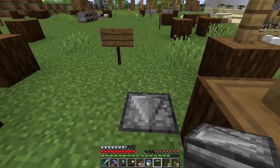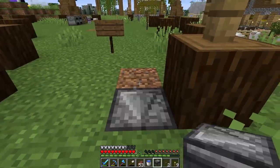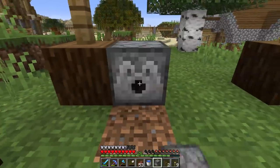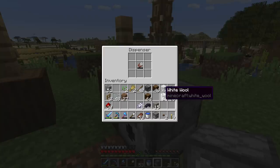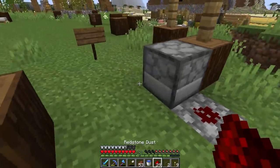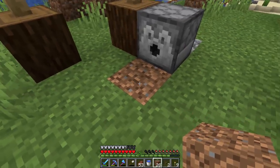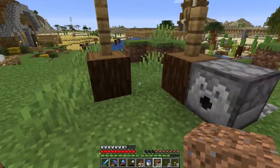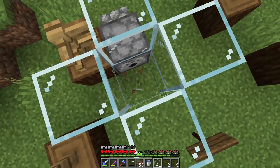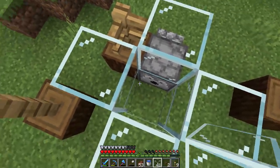These machines are really easy to build. First, place an observer looking at the block the sheep will be standing on. On top of the observer facing the same direction goes a dispenser. Inside that dispenser goes a pair of shears. Finally, right behind the observer place a block and put a redstone dust on top of it. Every time that block updates the dispenser will be activated. When the sheep eats the grass block, the wool regrows on the sheep, the dispenser shears the sheep, and the wool is thrown on the ground. We'll run a minecart system underneath to pick up the wool — but the collection system will be put in next episode.